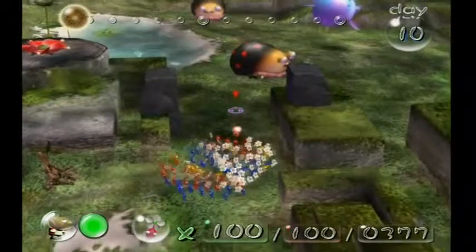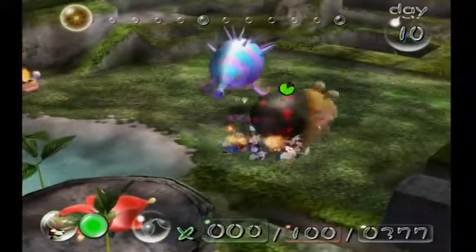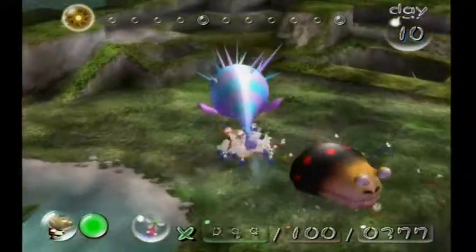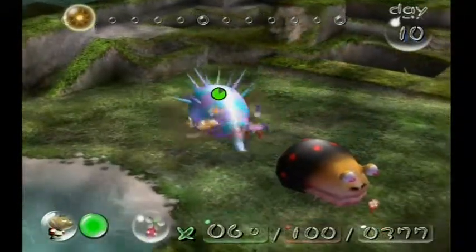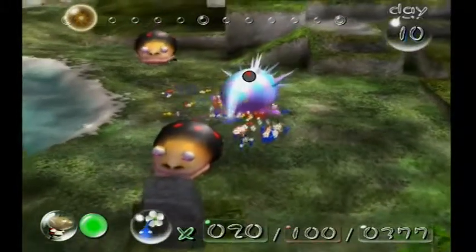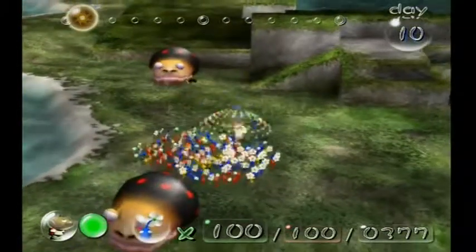I've tried in practice to take out that Blowhog first, but what I found is better is to take out the Bulbear first — and he's dead — and then move along and gang up on the Blowhog. That works the best I've found. He's almost dead — there we go, he's dead. So that works the best.